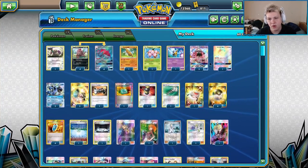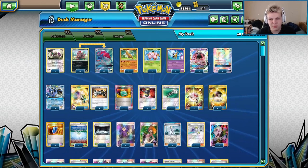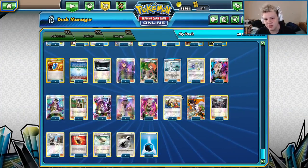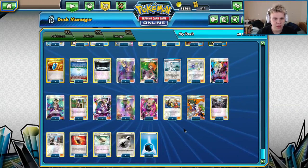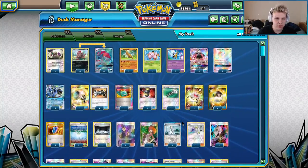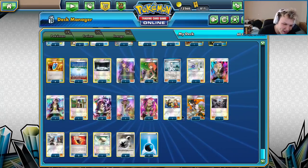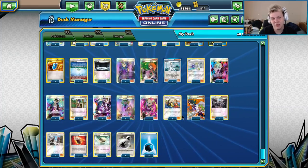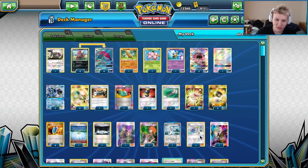The Water Energy is also the only reason we can Cold Crush with Articuno. If you cut the Articuno you could definitely go down to four DCE or play a different energy type. But yeah, that's the list we ran. Caleb managed to get second place at Dallas Regionals. If you have any questions or if there's something I didn't cover thoroughly enough, ask in the comments below. If you enjoyed the video give it a like, subscribe, leave your thoughts in the comments, check out my Twitch and social media in the description. Have a good day — thanks for watching, peace.